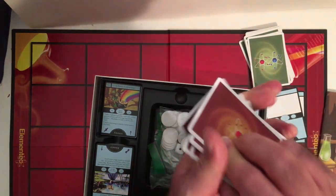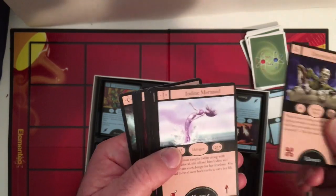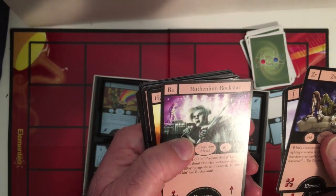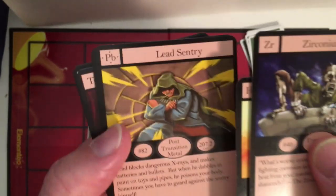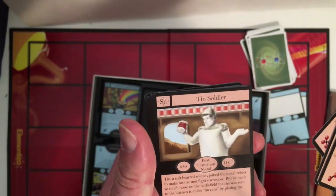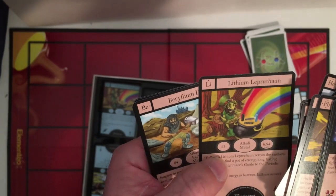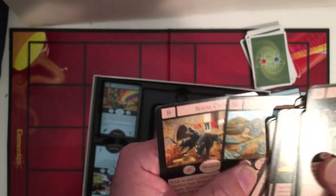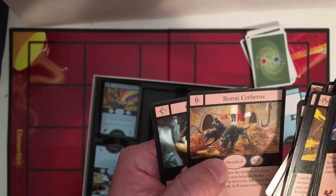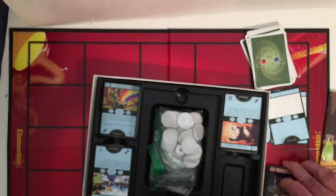Looking at different elements — you can compound them. Check out these cards: Chromium Zombie, Iodine Mermaid, Mercury Expander, Lead Sentry — that's kind of cool. Silver Duchess, Hydrogen Stargazer, Lithium Leprechaun, Lithium Dwarf, Cerberus, Carbon Agent, Nitrogen Nago. Let's see those cards.